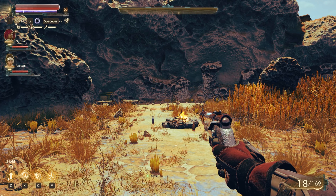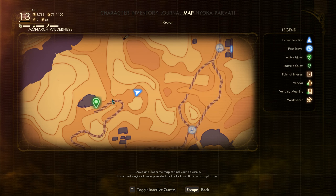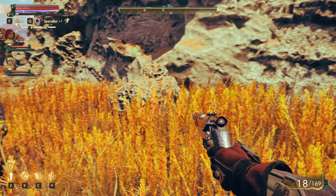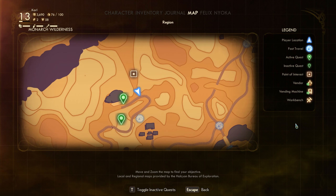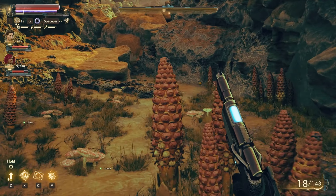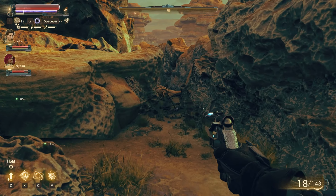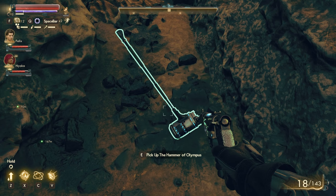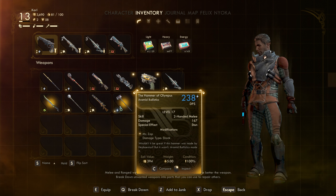After getting through the first wave of monsters, you'll have a bunch of marauders here. Continue going west and north — you'll kill some more marauders going up north. Continue down this path towards Sundering Rock, and the hammer should be right here. There you go. Pretty nice stats.